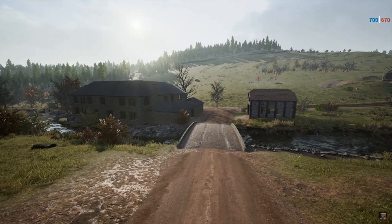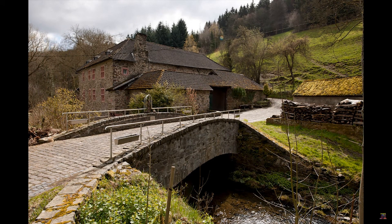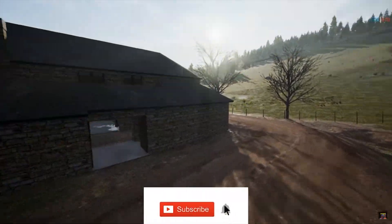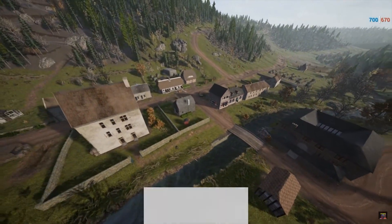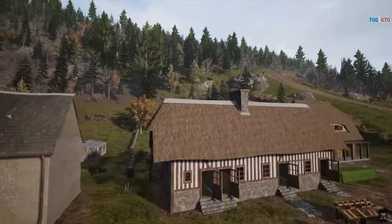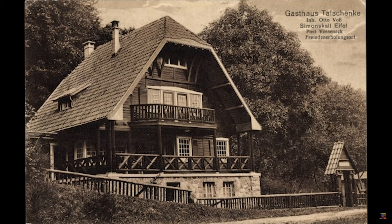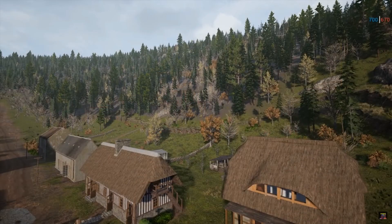Starting with a quick look at the map Simon Skull. Just like the Post Scriptum official maps, Simon Skull is based on an actual area, made with aerial maps depicting an actual battle that took place during World War II. Simon Skull was an old logging village deep in a valley, and the mountains on both sides of the valley are playable. You can expect armor engaging deep across the valley from mountain to mountain.